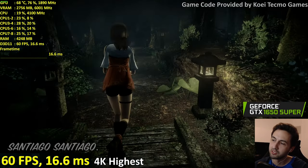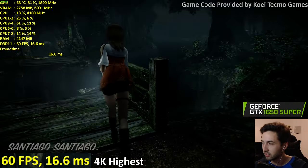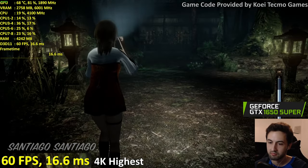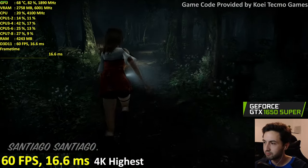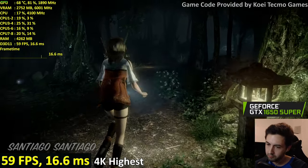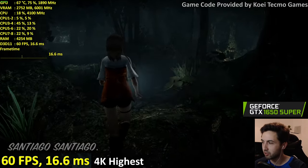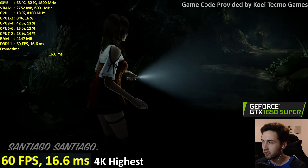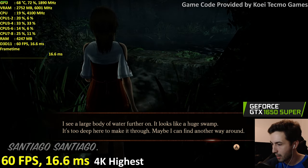4K on a 1650 Super at 60fps in the forest location with ghosts — I'm happy to see the performance is good. The game looks super sharp as well. Water usually means ghosts — I can see a large body of water ahead, like a huge swamp. Like Dark Souls, swamps mean bad business.